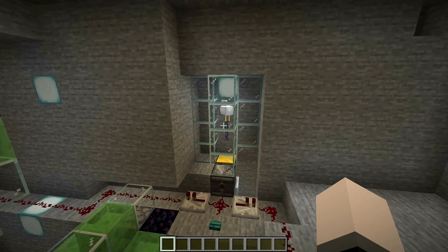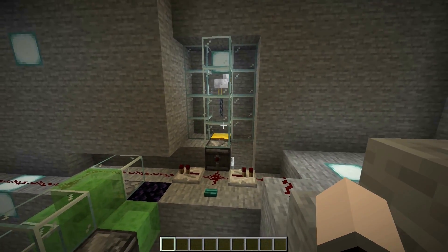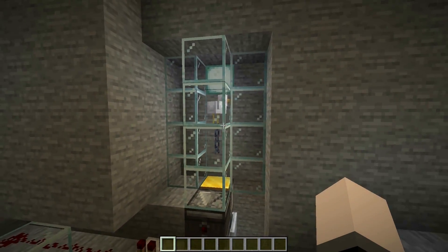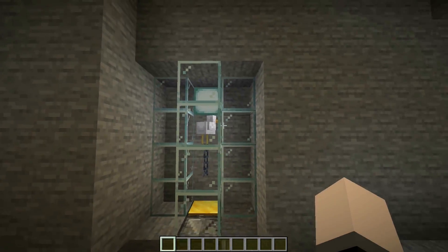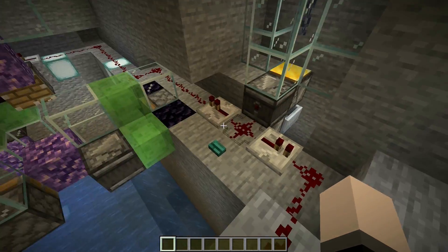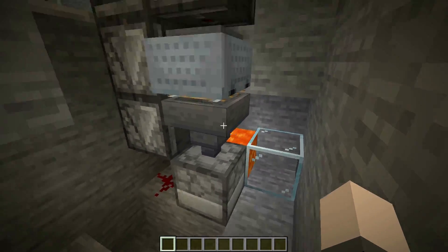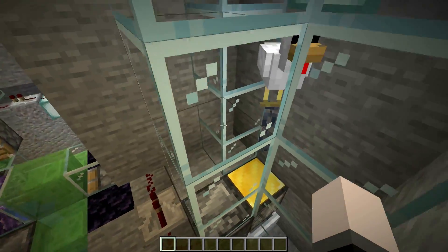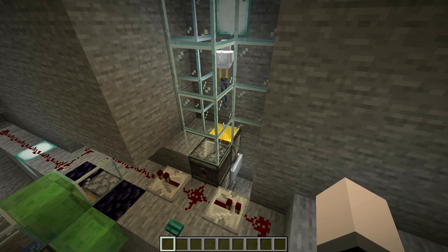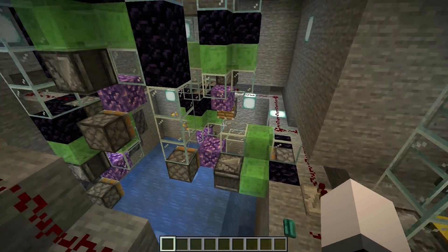Over here we just have a chicken timer system — this is the extent of my redstone knowledge. She will lay an egg, it will activate the system, and then the egg will get picked up by this hopper and chucked into the lava. The reason we want to do that is that way, if an egg remains there, it won't be spawned for like five minutes. So you want to get rid of it so it's not activating the system too frequently.